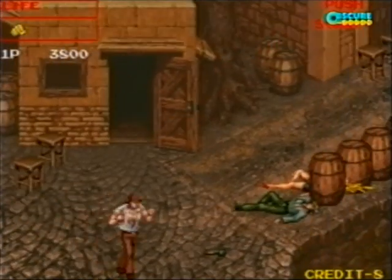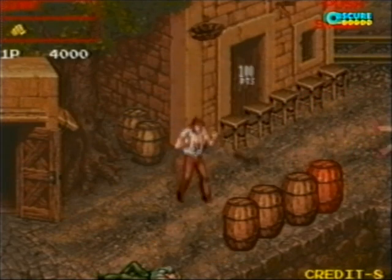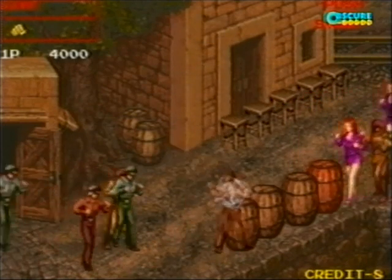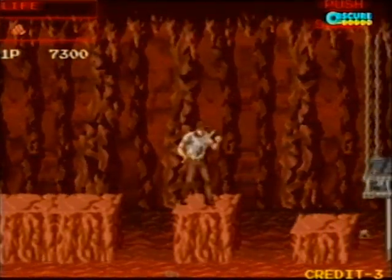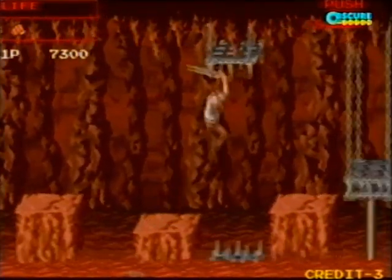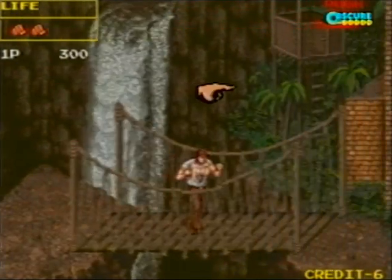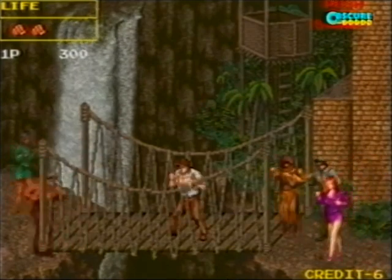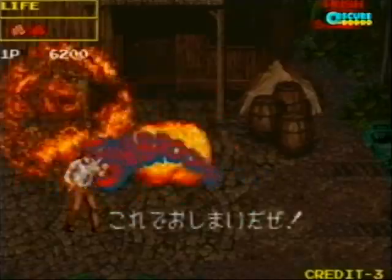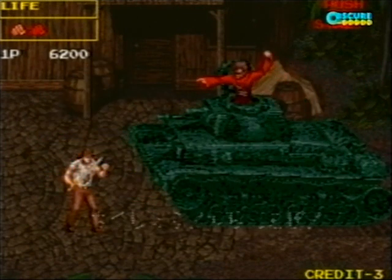The stages also do a good job of emulating the locations of the films without directly copying them. The first stage is straight out of the market area of Raiders. This leads to a fight on top of a train like in The Last Crusade. There's an underground cave filled with traps and dangerous lava — an obvious reference to Temple of Doom — complete with a rope bridge once you get out. There's also a couple of bosses that use large tanks, which I'm guessing is a reference to the tank scene in The Last Crusade as well.